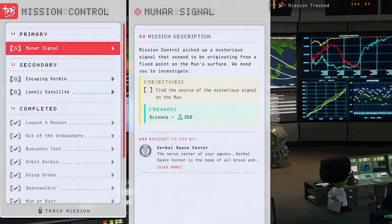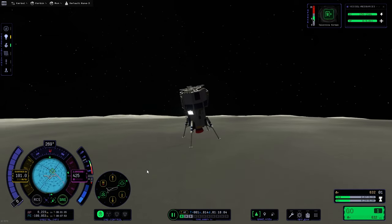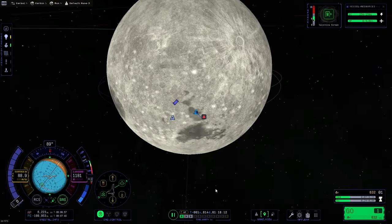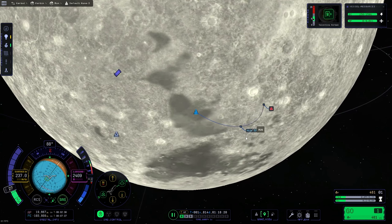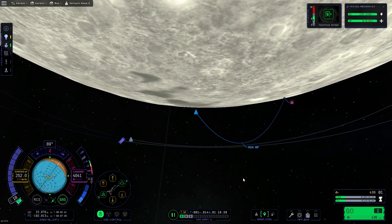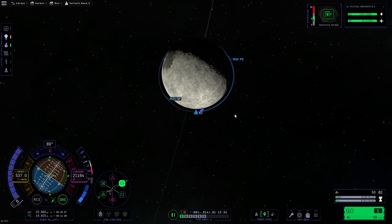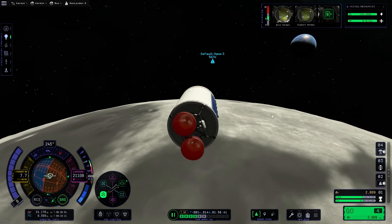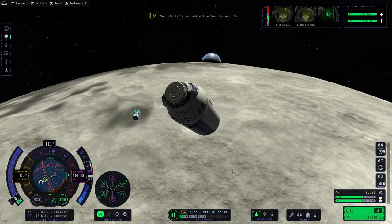Now we need to go to the mysterious signal on the Mun. But this little lander only has 700 meters per second of delta-v left, which was not going to be enough to make it over to the monument. I had a big question — do I bring this whole mission back and send up the exact same configuration again? That would probably have been the right call, but before making any decisions I just need to successfully rendezvous the two crafts, which turned out to be not too difficult. It's coming in nicely — 600 meters away.